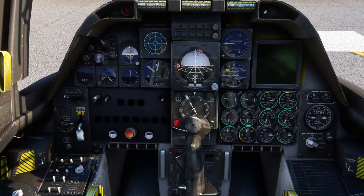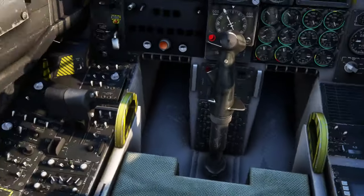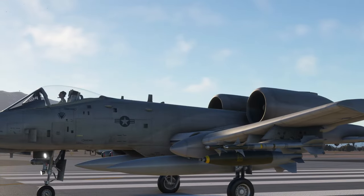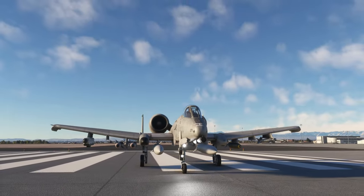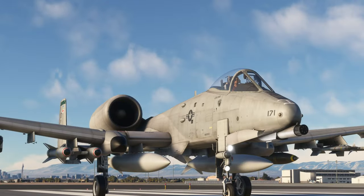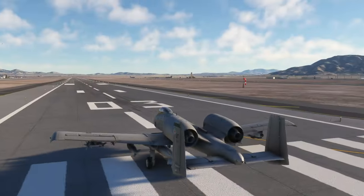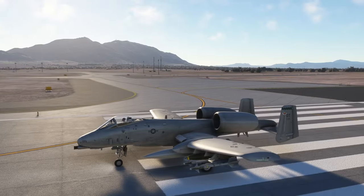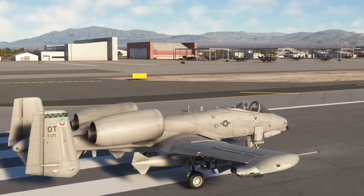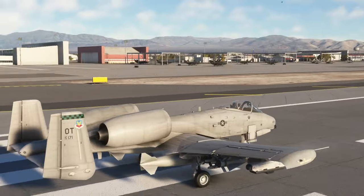This is what the cockpit looks like. The engine dials work, which is important. The sound is nice, and again nothing is clickable, so we're not expecting that. It looks pretty good on the outside. Loading it out with a custom loadout doesn't actually work at all right now until Asobo fixes whatever was introduced in sim update 14. But the exterior model looks great — it is an FSX conversion, but I think it's still serviceable in this version of flight sim.